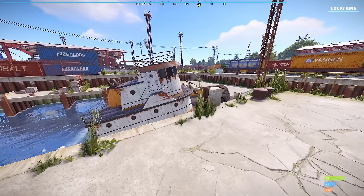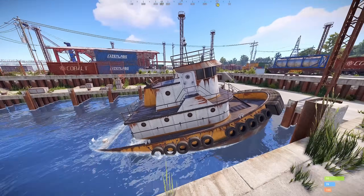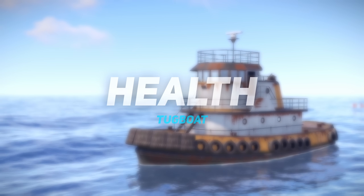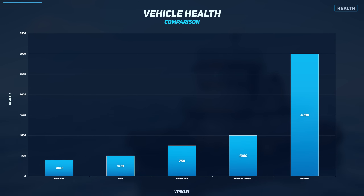Try not to confuse them with partially sunken, non-operational tugboats that are part of the monument's scenery. 3000 health is what you'll get with the tugboat, making it the strongest vehicle compared to the others.